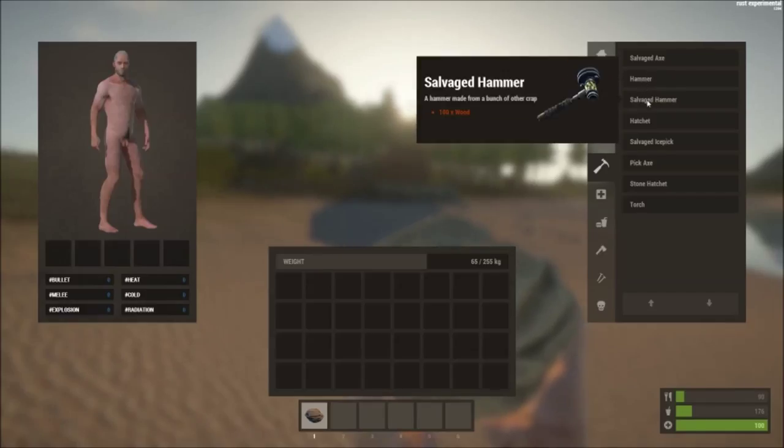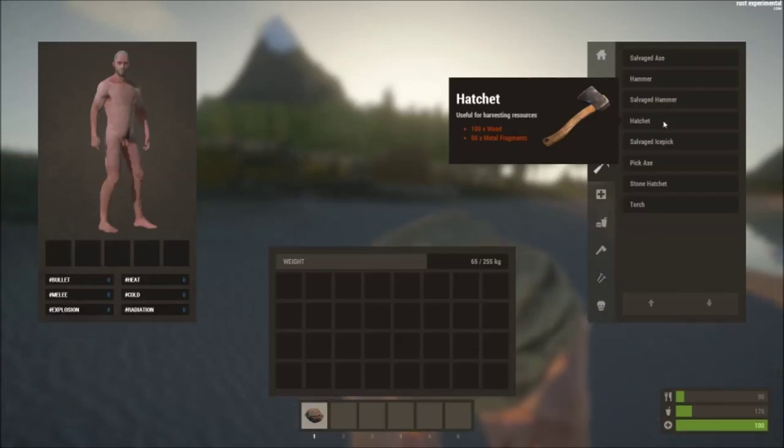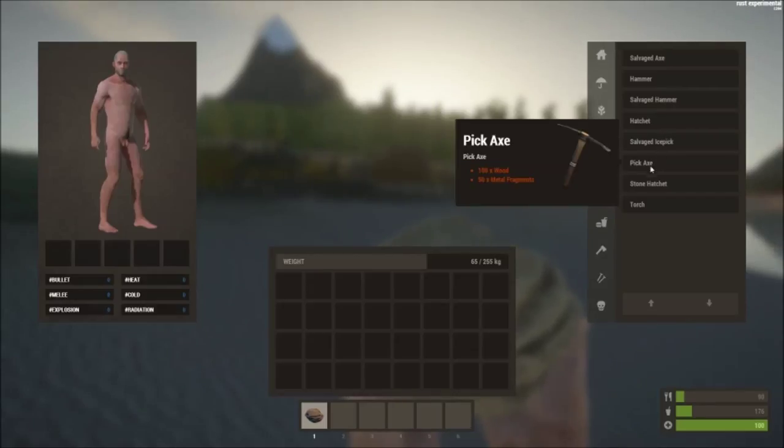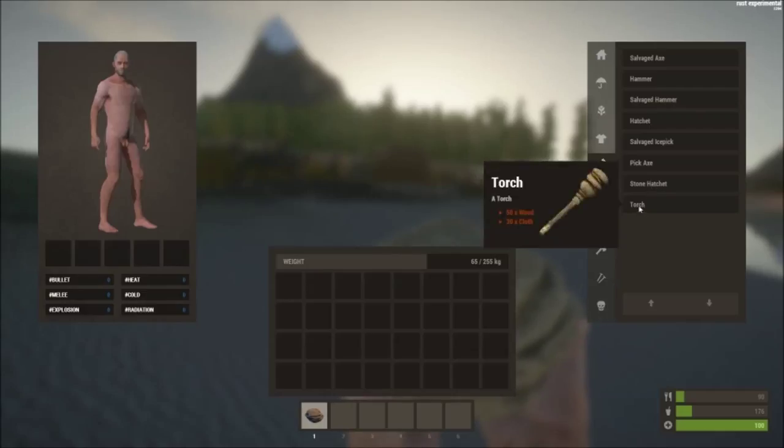They have a hammer and also a salvaged hammer, but I don't like the salvaged hammer — when you whack with it, it shakes the whole screen and doesn't seem to do much. The regular hammer feels a lot more efficient. There's also a basic hatchet, a salvaged ice pick, a regular pickaxe, a stone hatchet, and a torch.